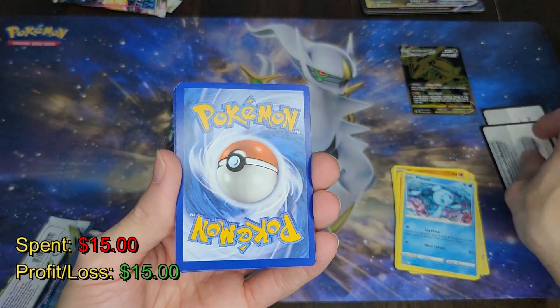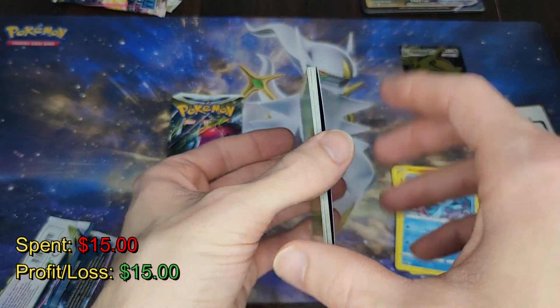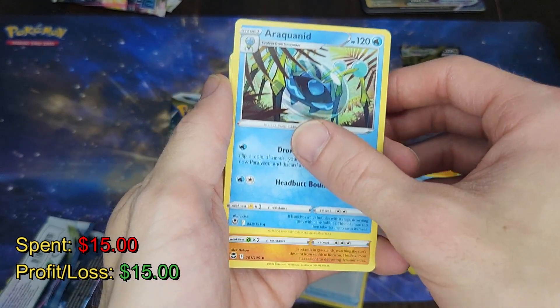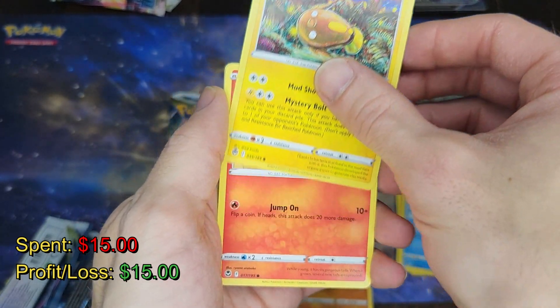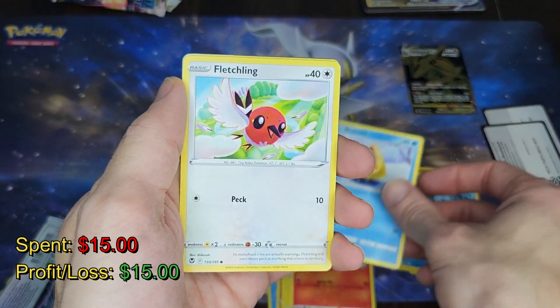Here's the second pack, let's keep it going. Like, did I accidentally just buy three god-tier packs at the mall randomly? I mean, I opened up two booster boxes of Silver Tempest and I didn't get a single gold card — I got one rainbow rare.